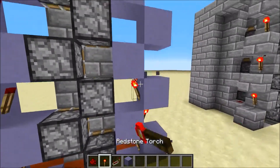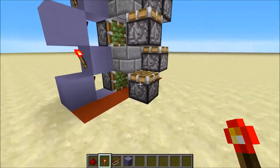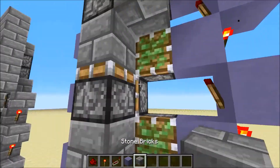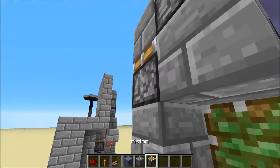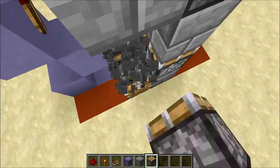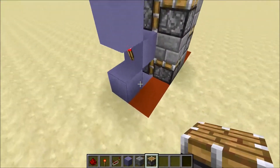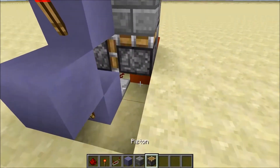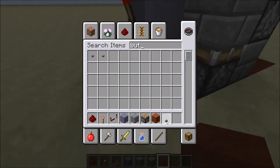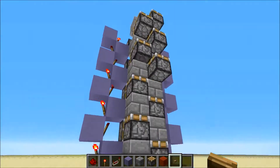Continue the torch tower up like this, then repeaters going up like this. Replace all the pistons that got messed up. Now if you place a button right here, you should see that they extend like that — and that's exactly what we want.